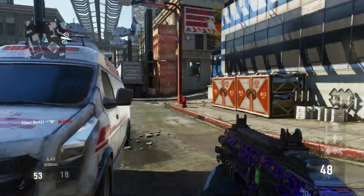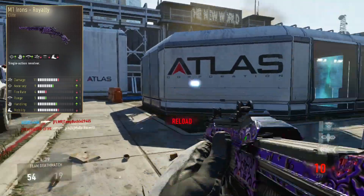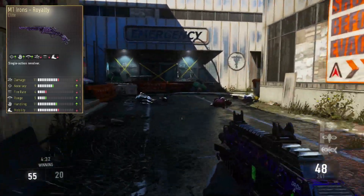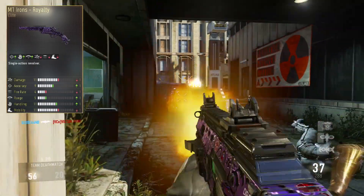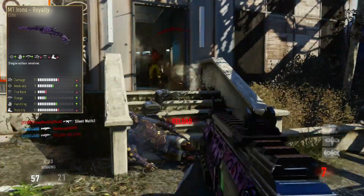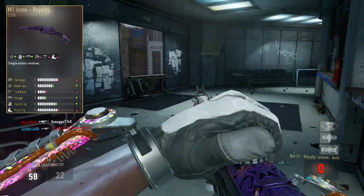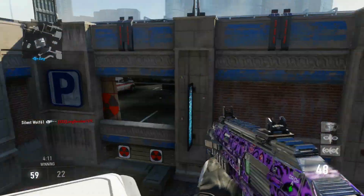The last weapon on my list is the M1 Irons. This is an elite remake of another version — I can't exactly remember what it's called. The damage is going down by one, accuracy up by one, fire rate down by one, range up by one, handling up by one, and mobility down by one. I actually have another elite version of this and it's quite good at long range, which is exactly how I like to use it. It's also still good at close range despite the mixed stats, which I absolutely love.